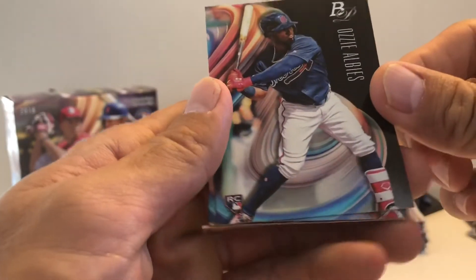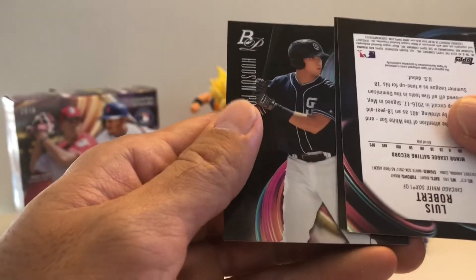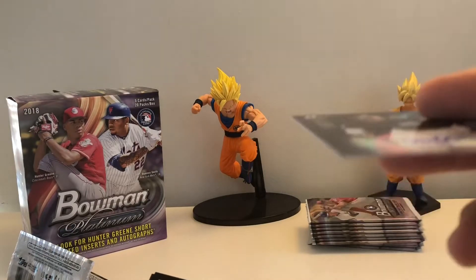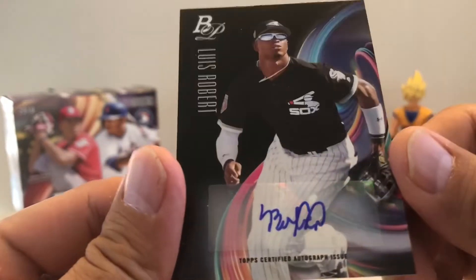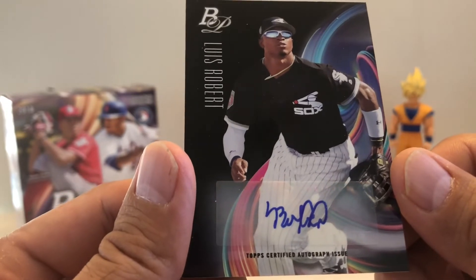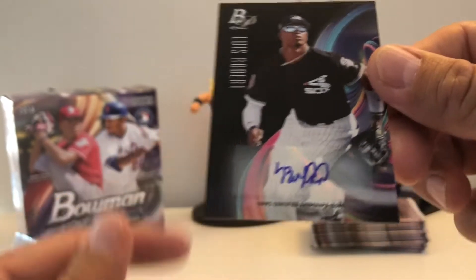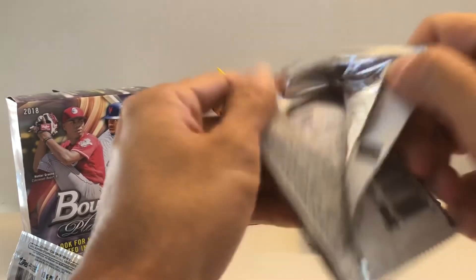Got Albies — nice. We're getting everything except the Ohtani. Got Hudson Potts, and Luis Robert backwards — oh, we got his auto! We got his auto, nice! I don't think he's come up yet or I haven't seen him play, but that's one of the cool cards to get. Sticker auto — cool, cool! All right, we still got one more auto to find.